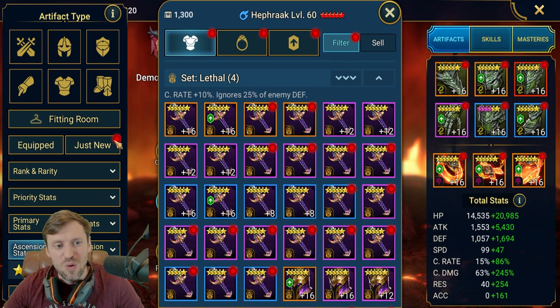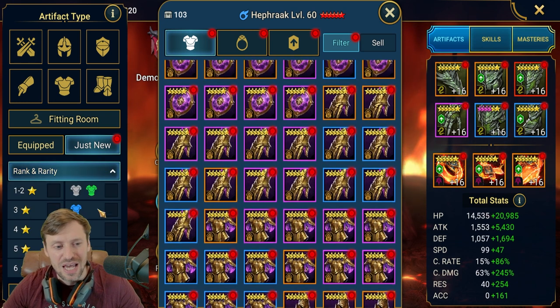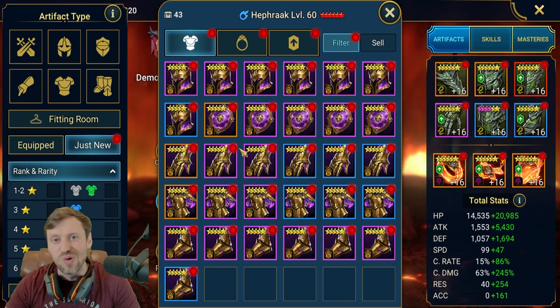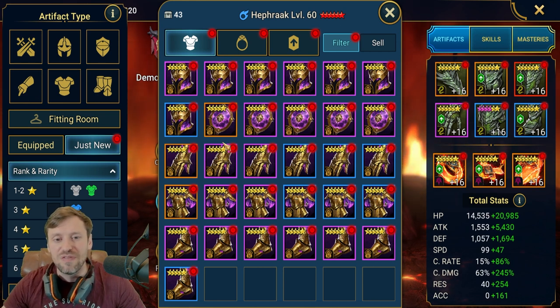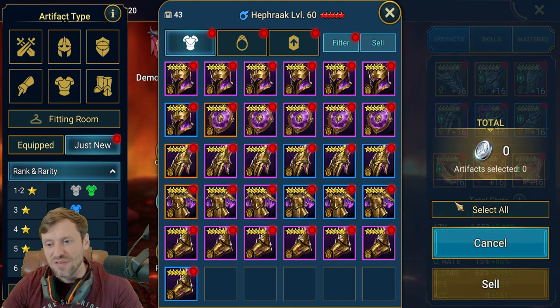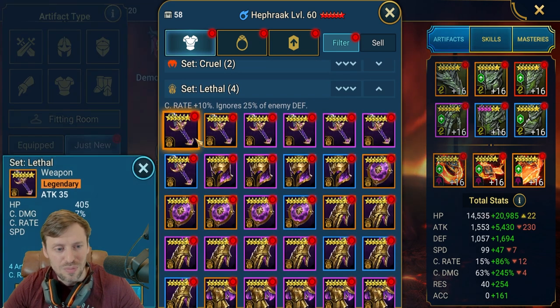Now we want to go down to Lethal and hit 'New' to see what's new. Something I hear a lot of content creators say is that you should sell all your five-star gear — I don't always agree with this. If you're early or mid game, you definitely want to save some five-star gear because you won't have a lot of gear on your account. If you're an absolute whale or end game like me, you're just going to sell all the five-star gear and only look at six-star pieces.